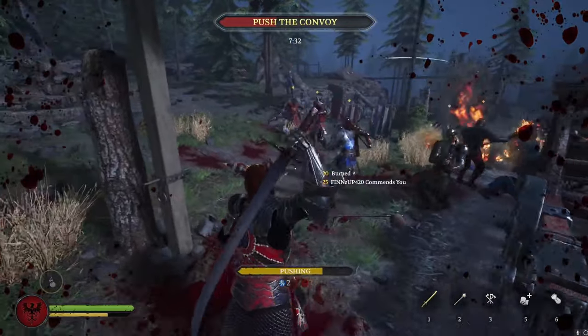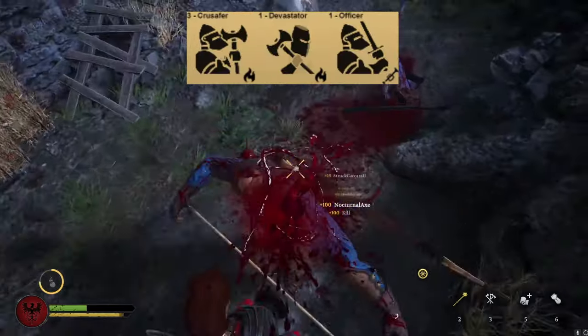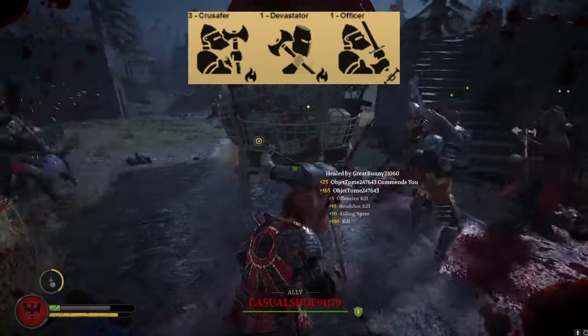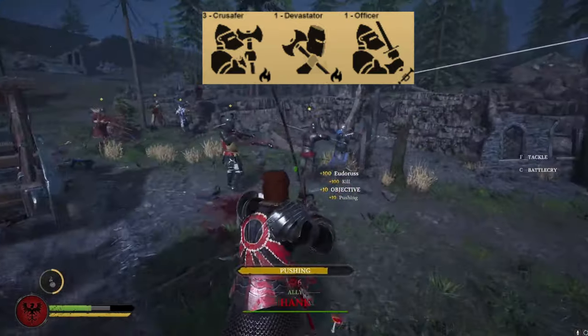I've found that fire pots are the most useful ability for this play style. The best class to use for breaking up the front line is either the Crusader or the Devastator. However, you can also use the Officer for quick healing when you're in a pinch and to help your team move forward faster with the War Horn special ability.